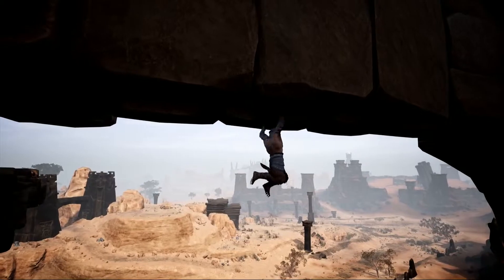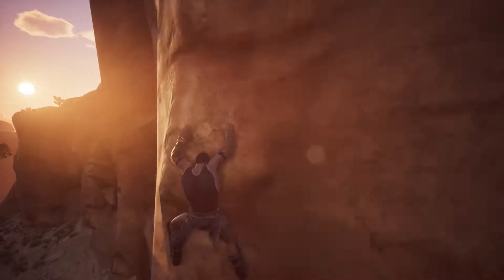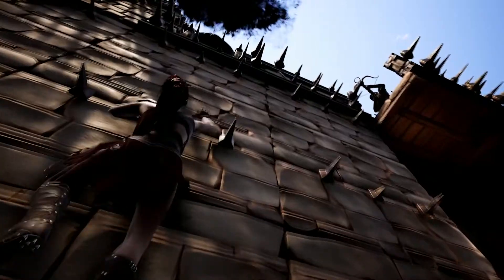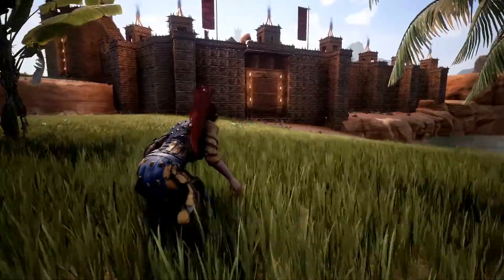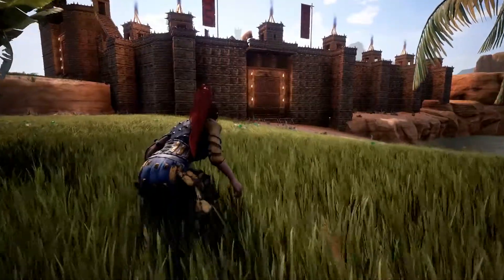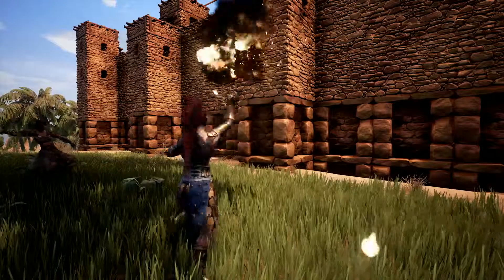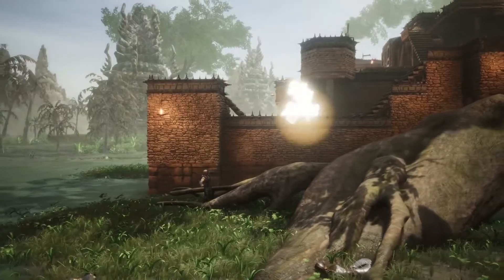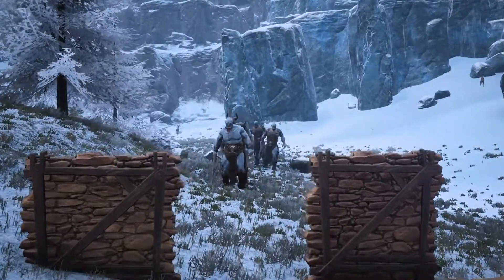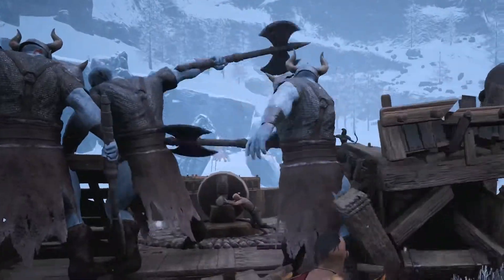With the ability for players to climb any structure or cliff face in the game, necessary defenses like siege cauldrons and crenellated walls were added. And should the enemy somehow be able to sneak their way in, there is always the option of blowing them up in your personal minefield. Defensive construction is not just against other players, as the creatures of the land also rise against you to drive you from their territories.